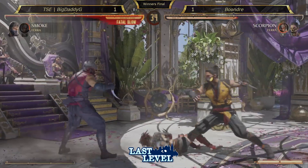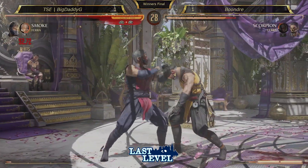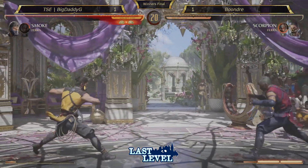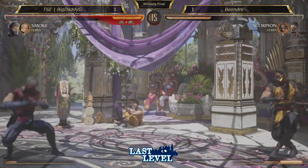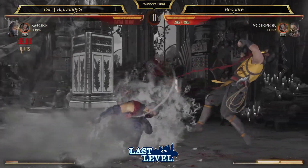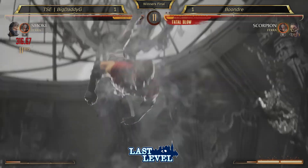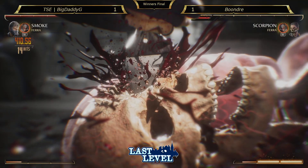Feeling each other out. Good block on the fair. That's a strong anti-air. He's going to try and get the corner reset. That teleport is so fast. He was trying to bait something — that's going to be the round. Got to be sure of it for the Fatal Blow. He wants the round. His Fatal Blow is so sick — he has one of the cleanest Fatal Blows in the game.